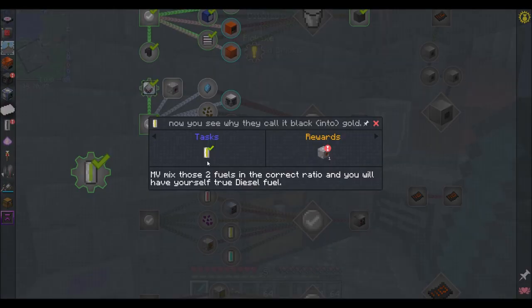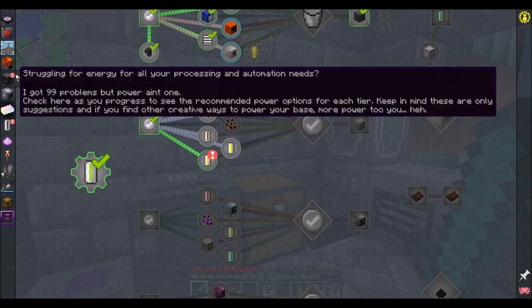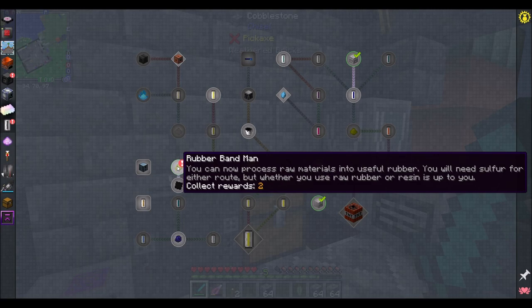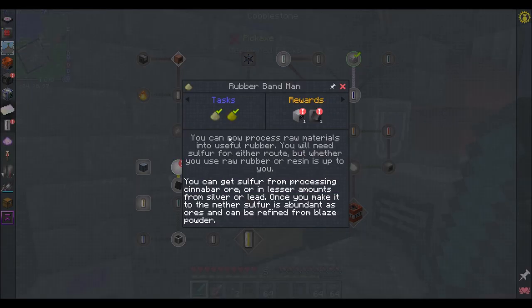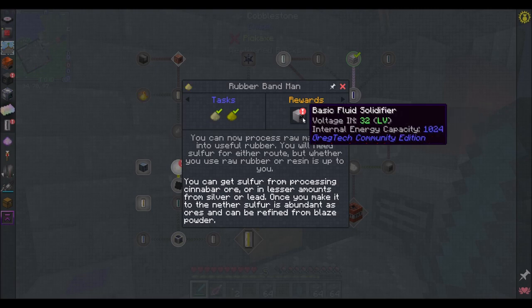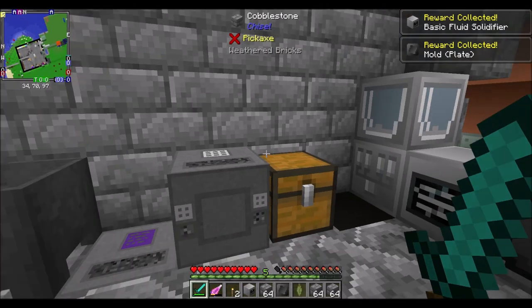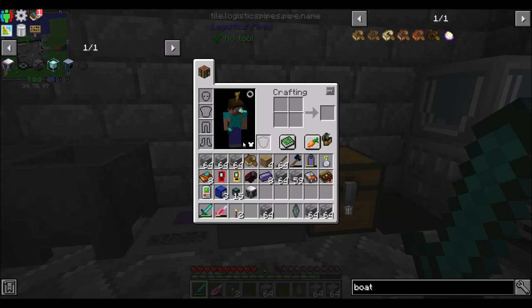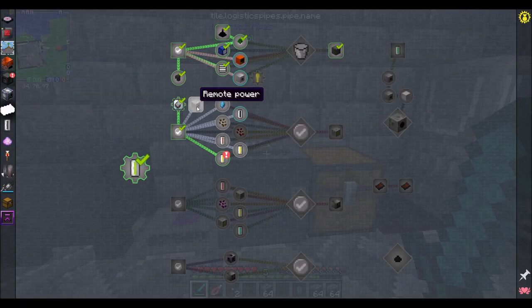For some reason, this quest is complete - diesel cell? I never completed that, sir. But for some reason it's marked as complete. Rubber band man: you can now process raw materials into useful rubber. You will need sulfur for either route, but whether you use raw rubber or resin is up to you. Basic fluid solidifier and mold plate. I'll take them, but only because I already made them. I'm bummed. But such is life.